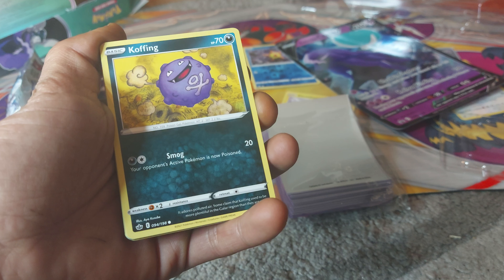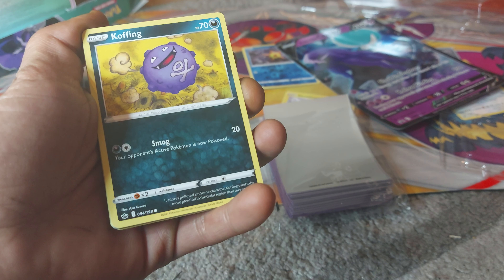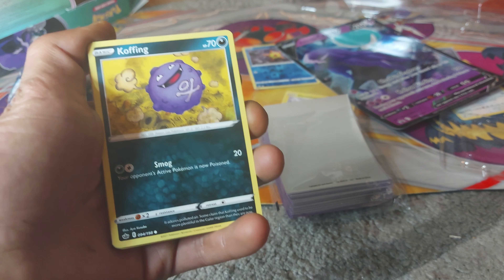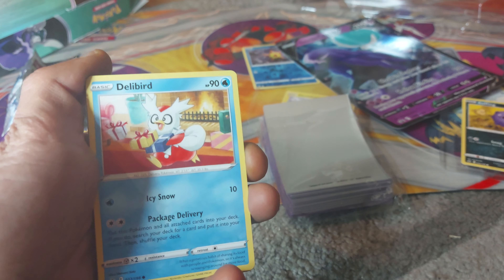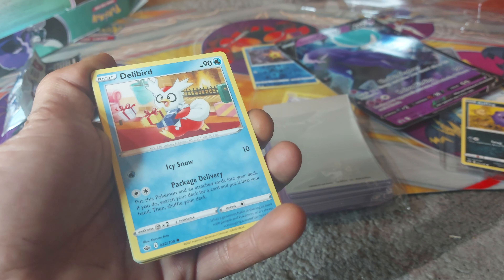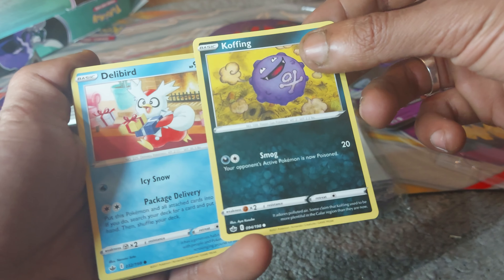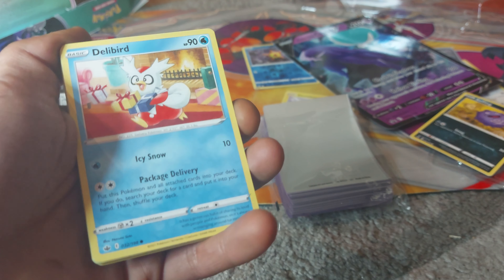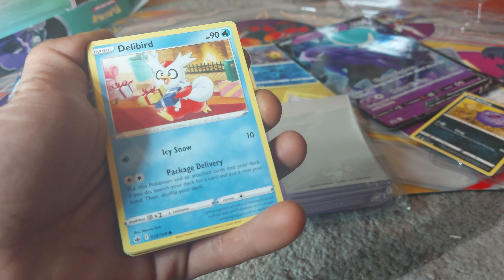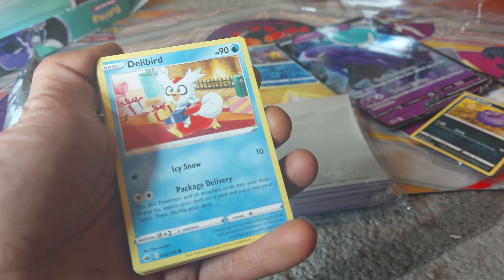It adores polluted air. Some claim that Koffing used to be more plentiful in the Galar region than they are now — Darkness-type Pokemon. Followed up by Delibird, 90 health points, being a Water-type Pokemon. Dex entry 225, being a Delivery Pokemon. Koffing is from Generation 1, having a Dex entry of 109, being a Poison Gas Pokemon. It has a move of Icy Snow and Package Delivery — of course, being a Water-type with 90 health points, it has a generous habit of sharing its food with people and Pokemon, so it's always scrounging around for more food.